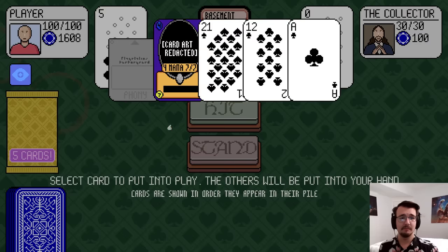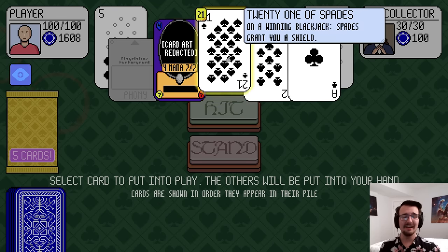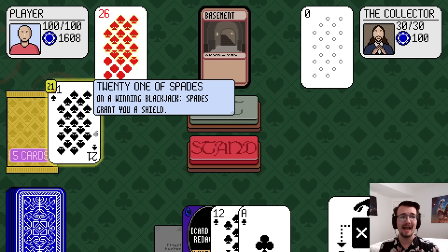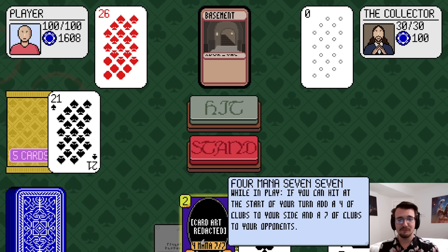Now I face him. I'll take the 21. There's a 4 mana 7-7 in this game too — that makes me happy. Oh shoot, I forgot the booster pack was worth 5. That's awkward — I even screwed myself out of a future blackjack.